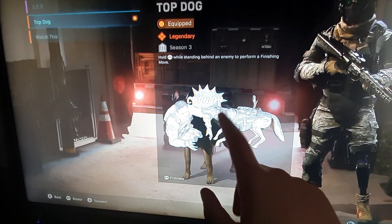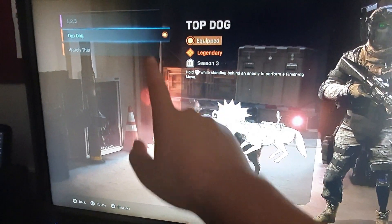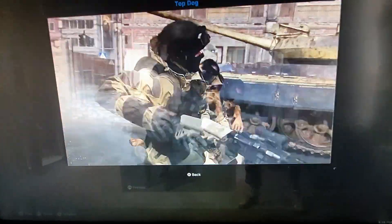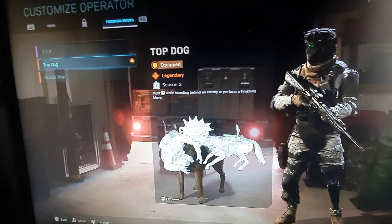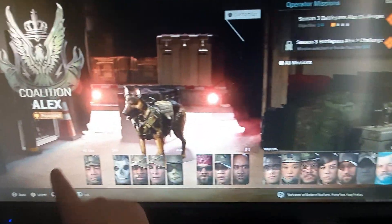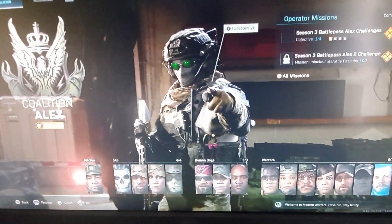If you see this one right here — it's new in Season 3, you unlock it on the battle pass — it says 'Top Dog'. If you preview this animation, it shows footage of the dog Riley from Call of Duty Ghosts attacking an enemy and killing them. You can have it equipped as any operator of your choosing.